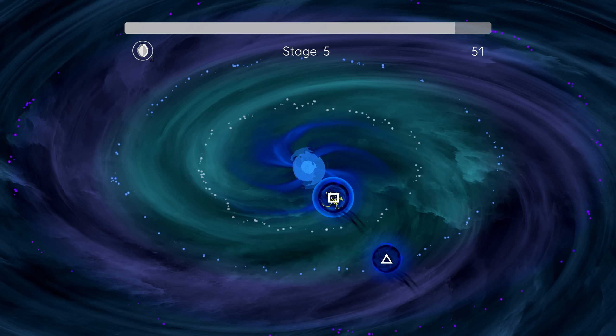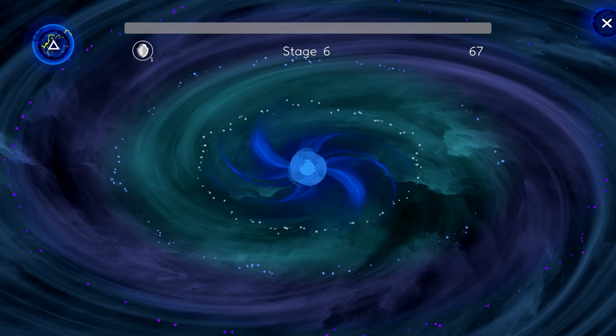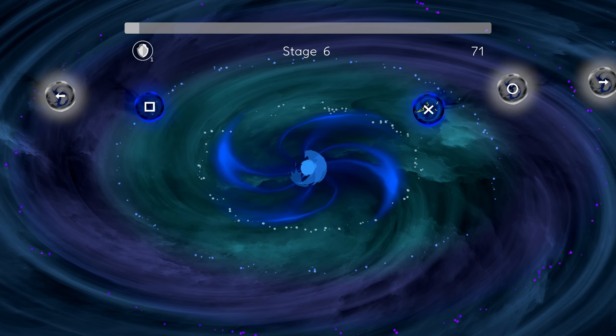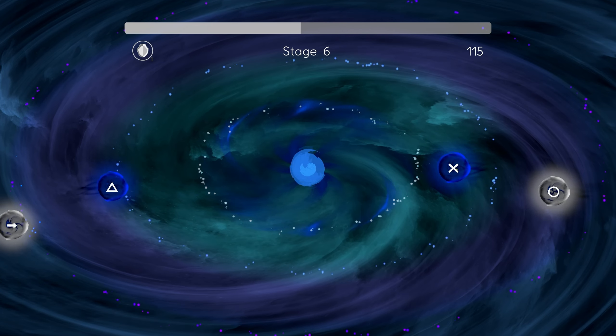As far as your scoring goes, you get more points the closer to the center the orbs get before you pop them. The purple area gets you times two points, the green area gets you times four, and the center area with the blue swirl gets you times eight.